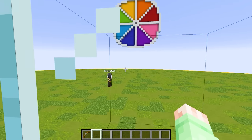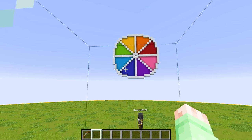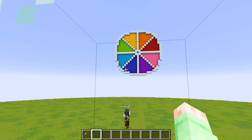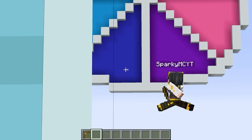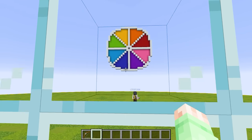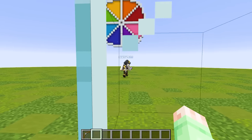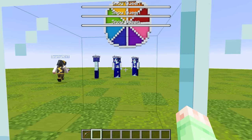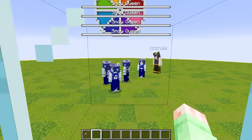It looks like Sparky's charging up his bow. He's either aiming at the blue, the light blue, or the lime green. He shot his arrow and I think that hit the blue. It looks like Sparky was given a spawn egg. Let's check out what kind of mob he got. They're called snow queens, and I guess they're made out of snow.